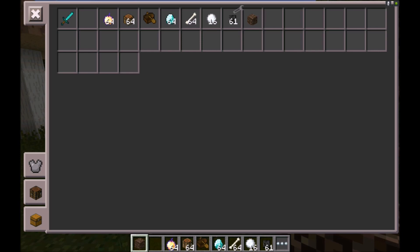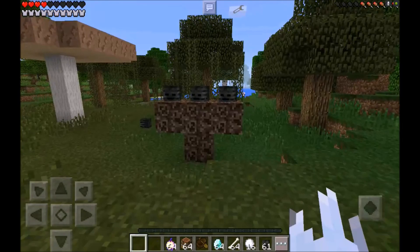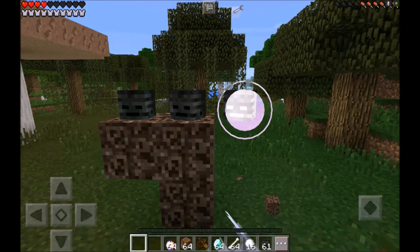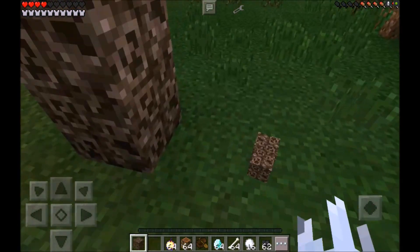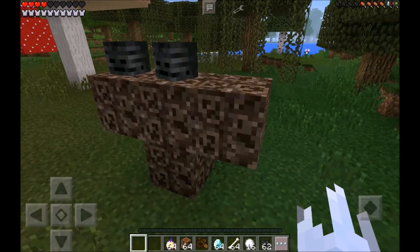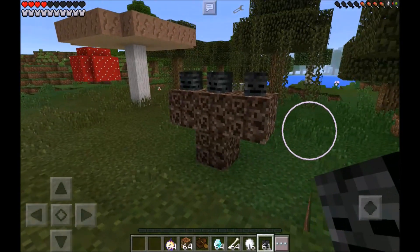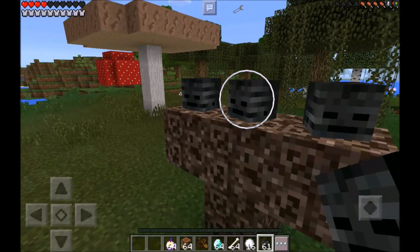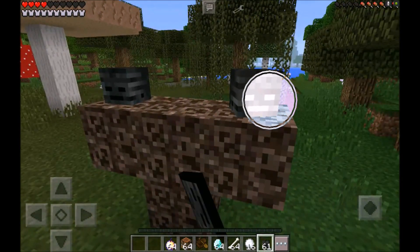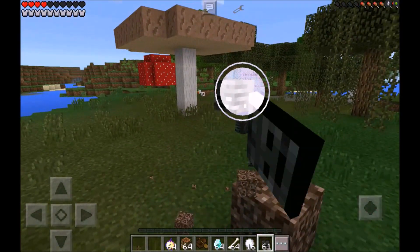You search up on the internet and find out it's the body of a wither. You add the extra block to spawn it, but nothing happens. You delete a block and put it back, thinking maybe that's the reason it's not spawning. You put the head on and nothing happens again. You get so angry you destroy the whole thing, saying Minecraft Pocket Edition sucks and you never want to deal with the wither again.